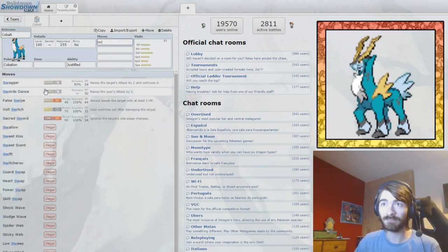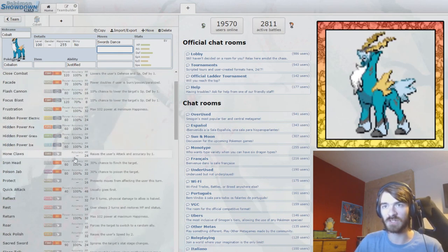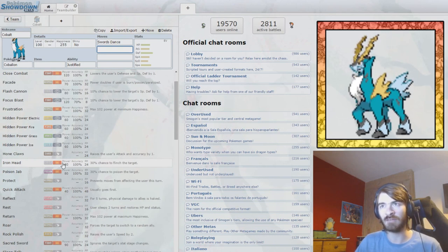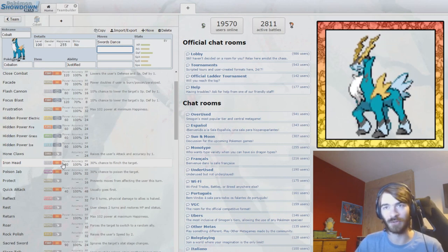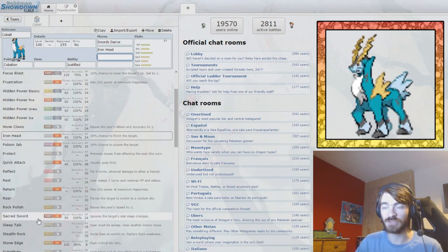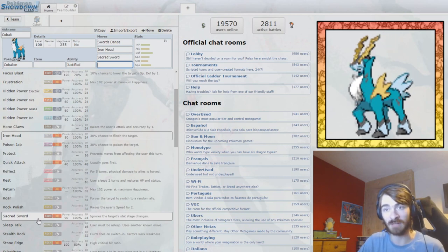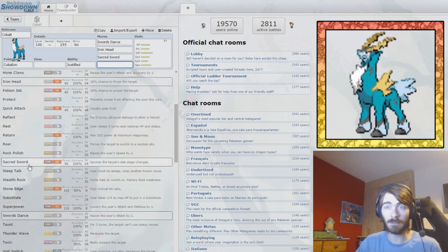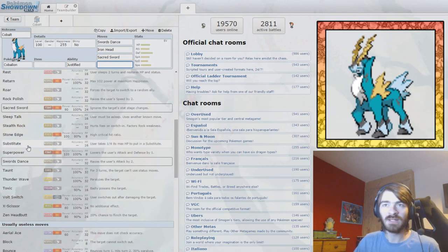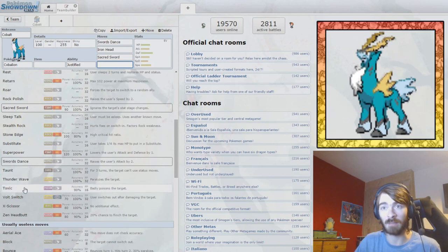We're going to run Swords Dance — probably the most basic set, but probably the one that works best. We'll run Iron Head and Sacred Sword, because Sacred Sword goes through stat changes, which is a massive thing that's completely overlooked sometimes. Most people might grab Close Combat for the extra power, but Sacred Sword going through stat changes can completely stop something setting up.